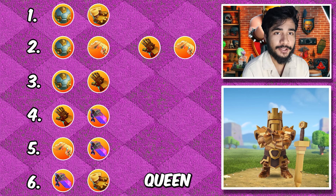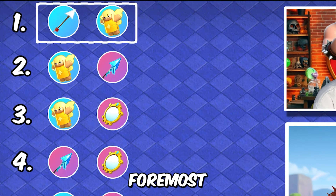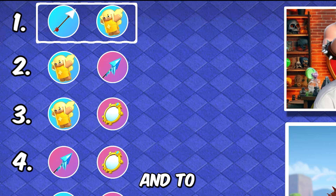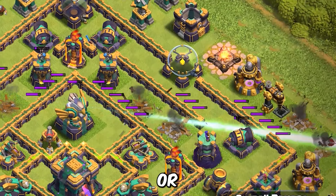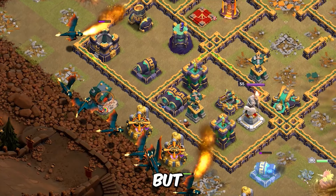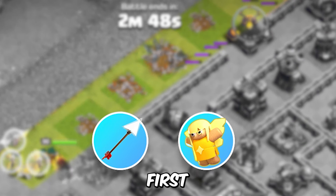Up next, let's go for the queen. We have got some good combinations for the queen as well. First and foremost, we have got the giant arrow and the healer puppet. Both of them are common equipment and, to the surprise, this is really good. You can use this combination on the outside to make the funnel, to take out specific targets like air defense or even target invisibility towers. It is mostly for air attacks but setting the funnel will help you in ground strategies as well — so this will be the first priority.